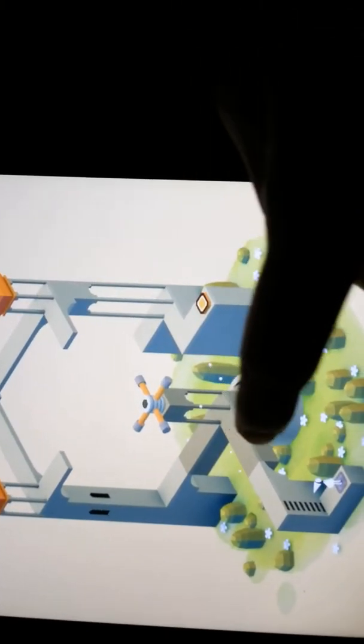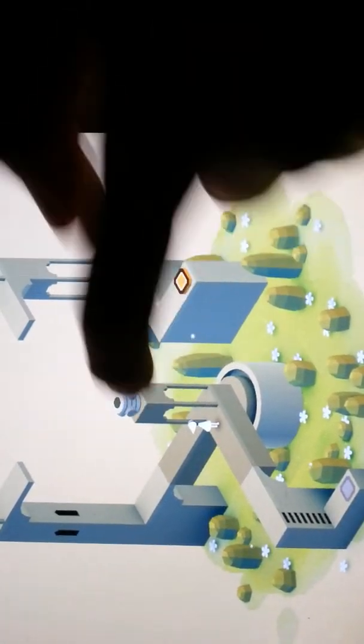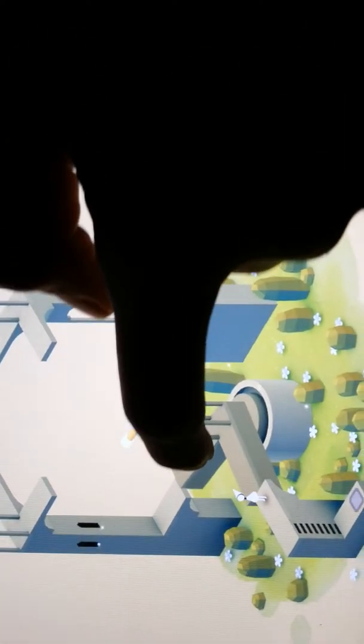And we're going to just turn this around and we can go this way, because there's a pressure plate — it's like Minecraft, kind of. So you just press the pressure plate, and now there's another pressure plate right over here. If you step on this it'll close and you can't move it. So we're going to move this — wait — nope, we have to go this way.